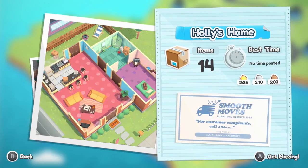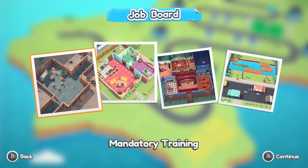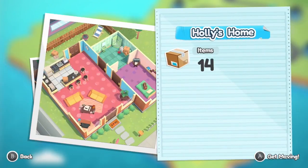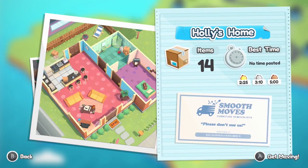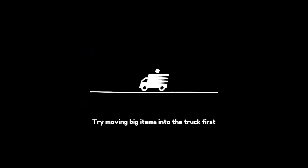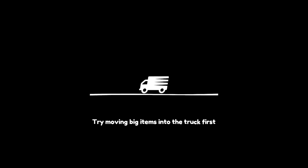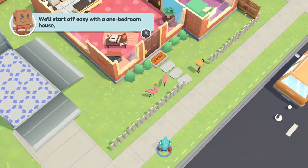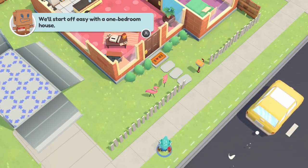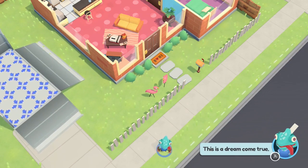Going right for the lowball joke right away. 'Please don't sue us.' Holly's Home! All right, I think I got the basics: you slap and you carry stuff. We'll start off easy with a one-bedroom house. This is a dream come true.